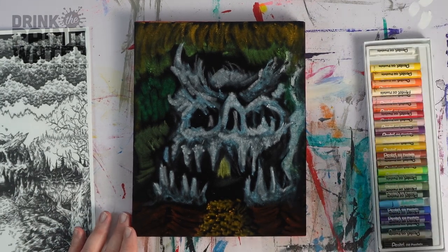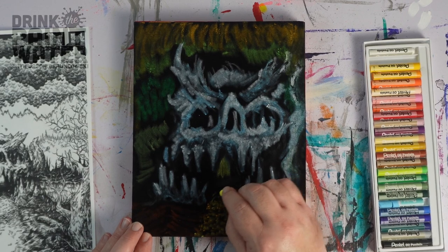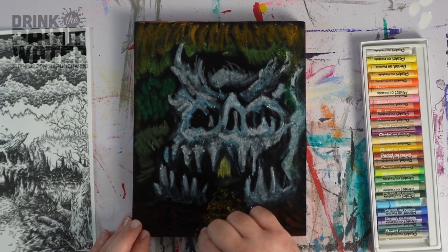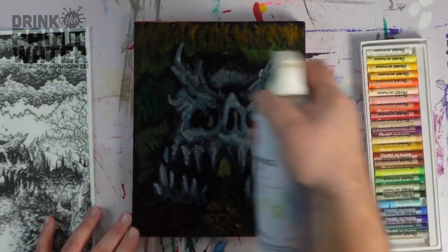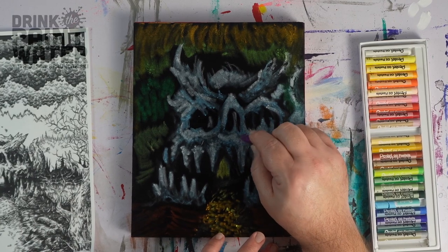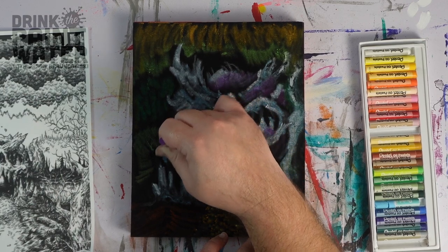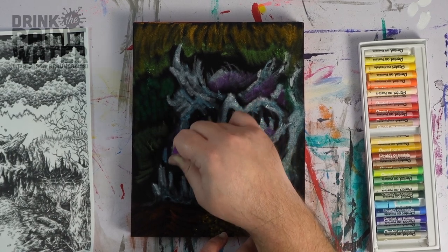I'm going to take some of this hot bright yellow and add it to these leaves down here. And get some of this black coming in just to make this meander a little bit more. We'll use some purple to kind of hit these shaded areas a little bit, so it's not just black. I'm curious to use this medium again — these self-adhesive panels — without that glue, and see how that works out.